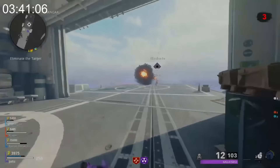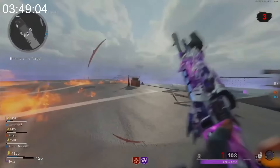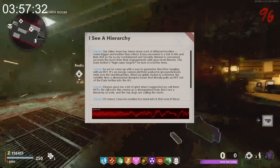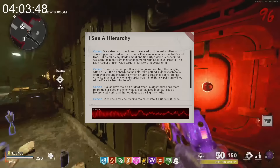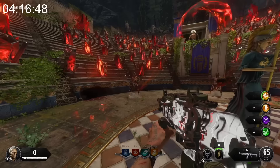In Outbreak and Cold War Zombies, there is an objective where you have to take out a high-value target. These high-value targets are just buffed-up versions of the Mangler, the Panzer, or even the Mimic. But did you know there's actually a logical reason in the Cold War story for why these guys are so much stronger than their normal counterparts? Our strike team has taken down a lot of different hostiles — some bigger and badder than others. We learn the most from their engagements with Apex-level threats, the Dark Aether's high-value targets, for lack of a better term. Strauss gave me grief when I suggested we call them HVTs. He still sees this enemy as a disorganized mob, but I see a hierarchy at work, and the tough ones are calling the shots.